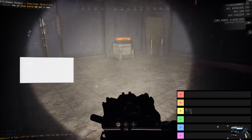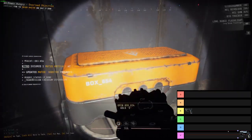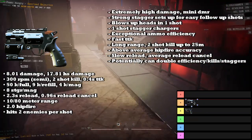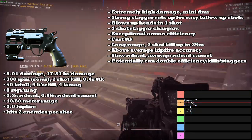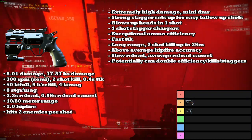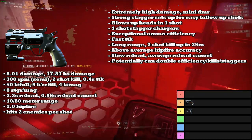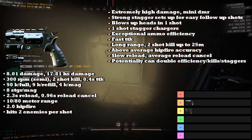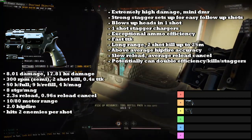Next up we have the Hell Revolver, and the Hell Revolver is going into the A tier. The Hell Revolver has extremely high damage and can act basically as a mini DMR. A shot from the Hell Revolver to the head will leave enemies on less than 3 HP, which is very similar to the DMR which leaves enemies on less than 1 HP — so it's not quite as good, but still very, very effective.